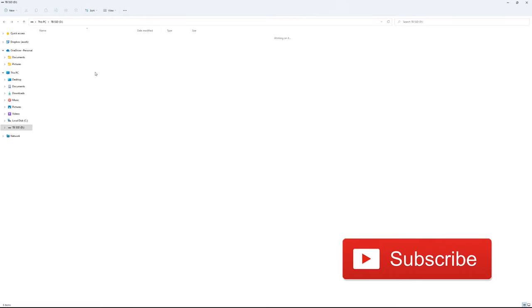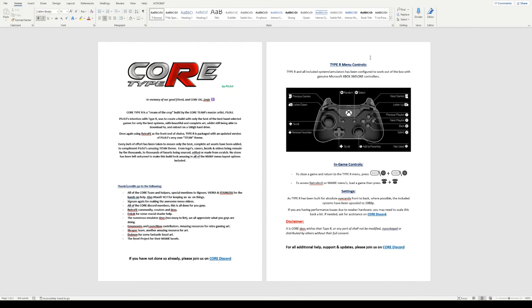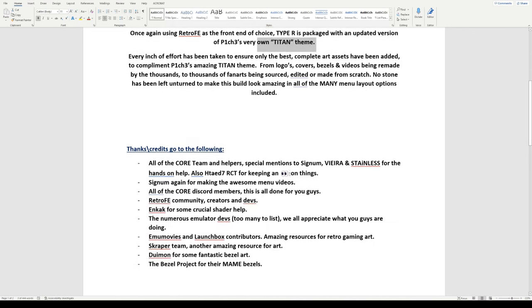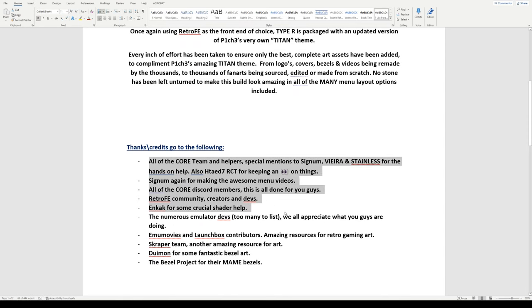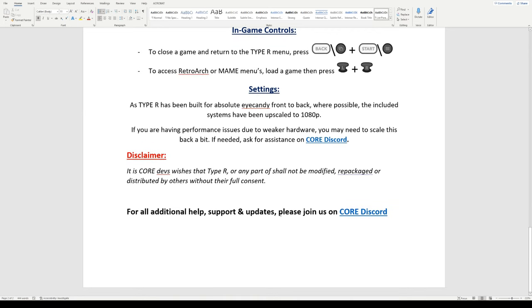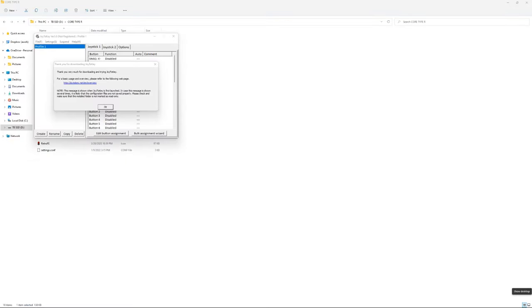We've got Core all extracted — let's see what we've got. There's a README file that gives you all the instructions. It looks like it's got Pitch3 and JohnJoe. This is a cream-of-the-crop build by Quorum Team master artist P1CH3. It's got a lot of music too. The decision with Type R was to create a build where only the best of the best handles the games, for only the best systems, with beautiful complete art — and all of it fits within 500 gigabytes, using RetroFE as the front end. The Titan theme comes pre-installed, with some other themes as well. There's a Discord, and it's set up for 1080p.